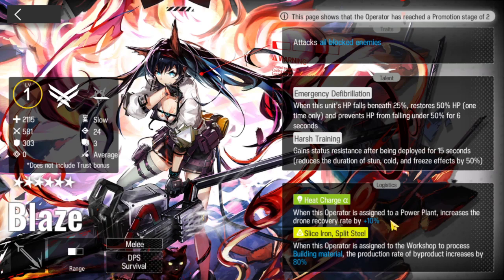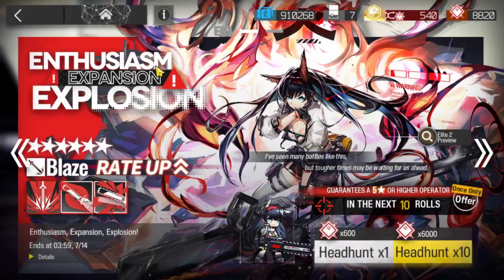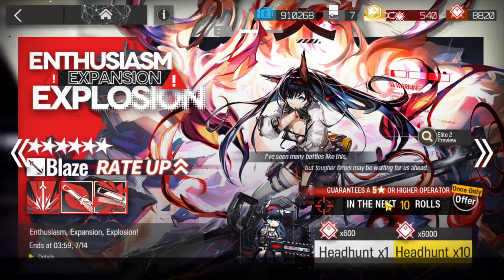In terms of base skills, we have Power Plant and Building Material - if you're new to the game that's gonna be useful, but if you're not, you're probably not gonna be using that one. It's all about the gameplay, so let's see if we can get her. We have about 15 to 16 pulls we can do here.